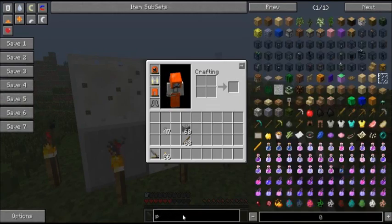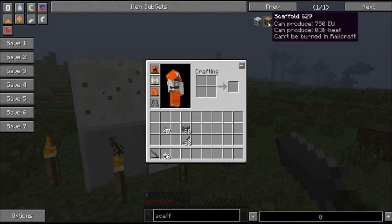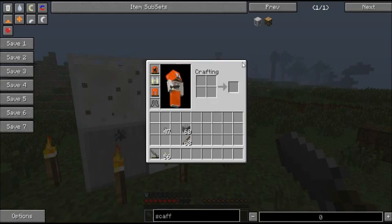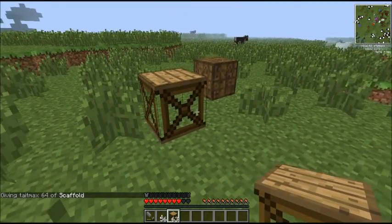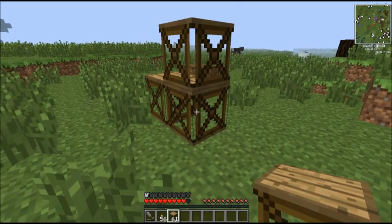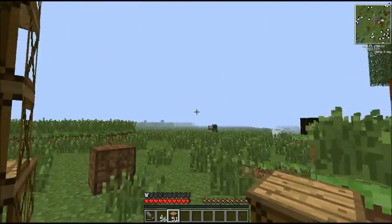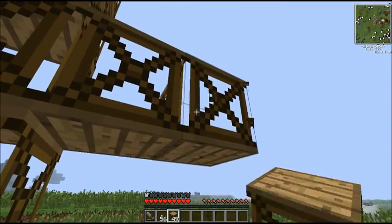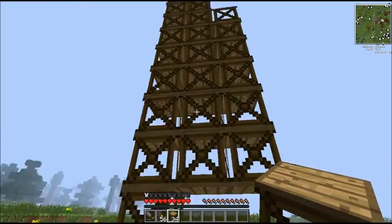The next thing I'm going to show you is a way to actually shape your construction foam, using stuff called scaffold. Scaffold is made with sticks and wooden planks, and will give you 16 scaffolds — that's super cheap. You can place it on the ground, and if you punch it once while holding more scaffolding in your hand, it will place it on top, again and again. It's a neat way to make towers, though it has a limit on how many pieces you can place out from the centre.